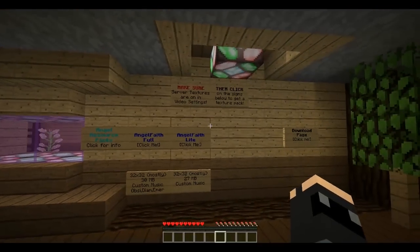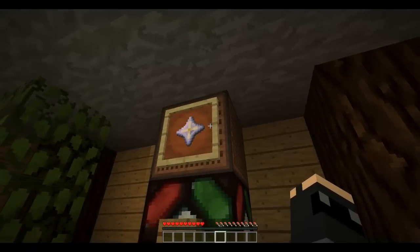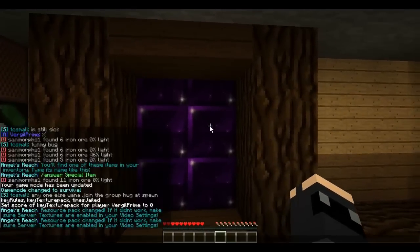After completing this step, you'll need to enter a password to open the door. You'll find a nether star in your inventory with a special name. Check the name, then type slash answer followed by the name of the nether star to open the door.